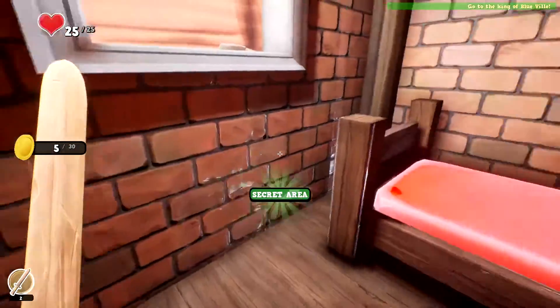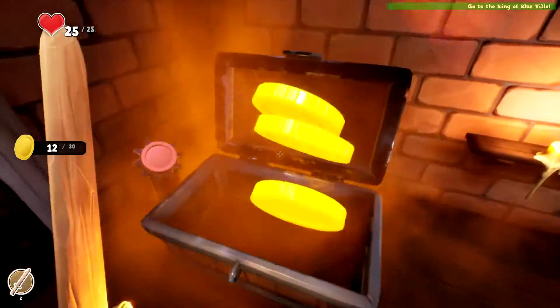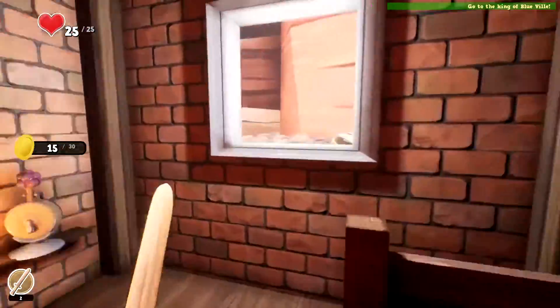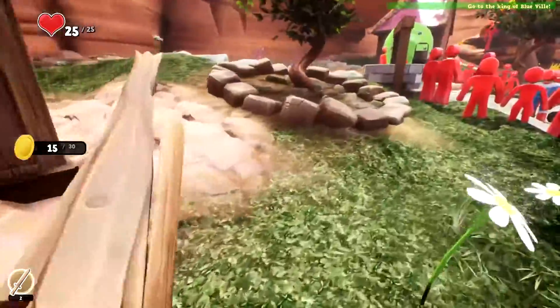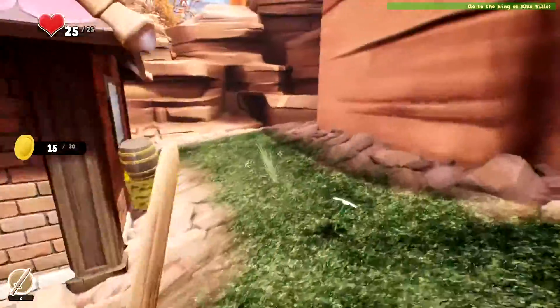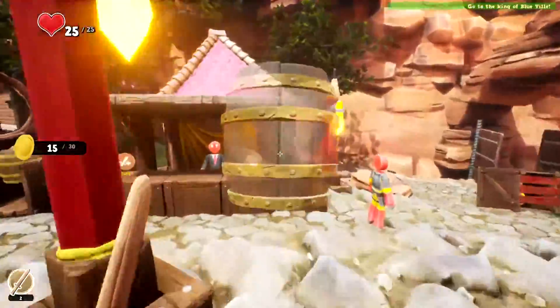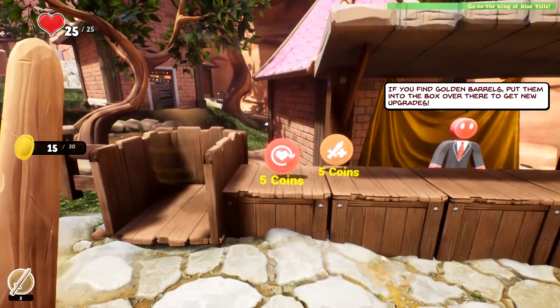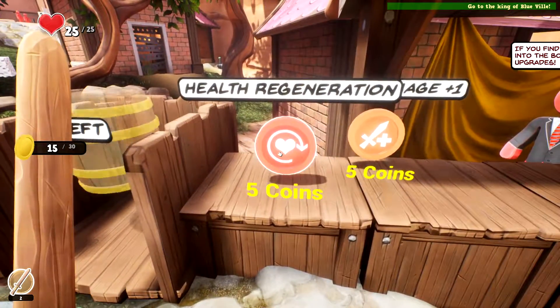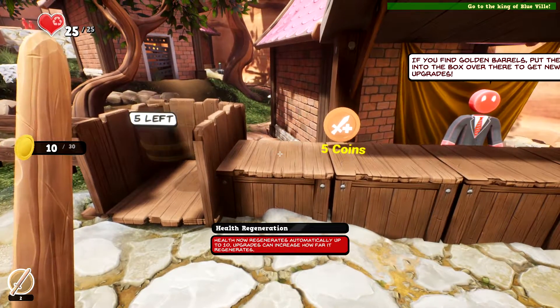Oh, heck yeah! That paid for my upgrade. All right, go back — heck yeah! And now I don't need a sprint button because I'm a little too fast actually. All right, barrel. Health region — now we're doing right, automatically up to 10 upgrades, can increase how far.